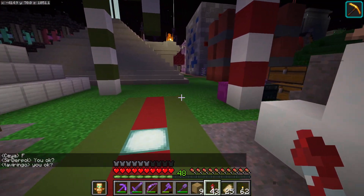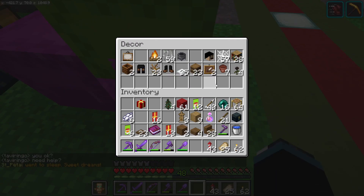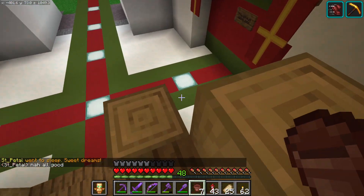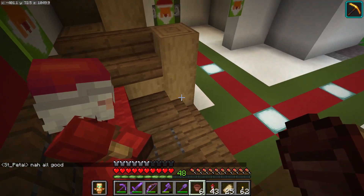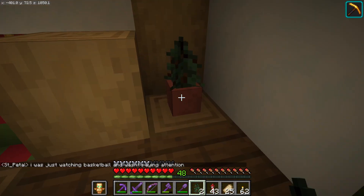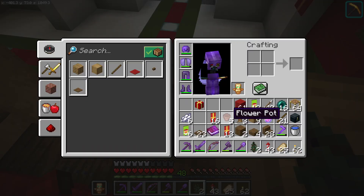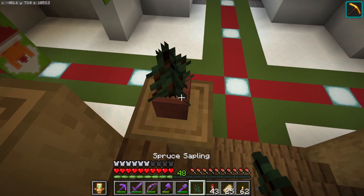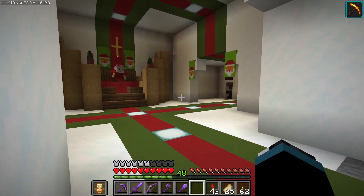Now we need flower pots. Let's put some flower pots up in here, do that. Little Christmas trees - you can't really see them from there, so I'll put some up at the front here too, like this. And like so. Now he's just surrounded by Christmas trees. I think that's nice.